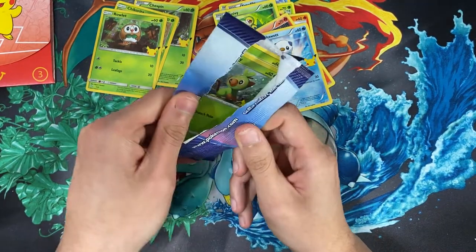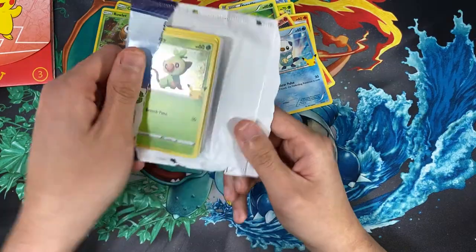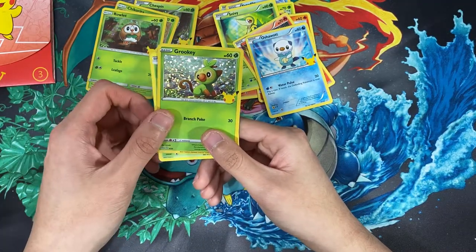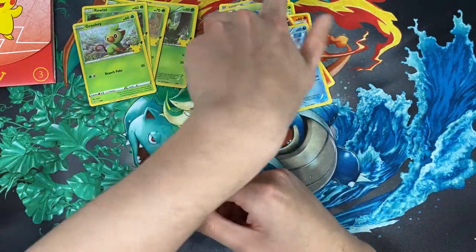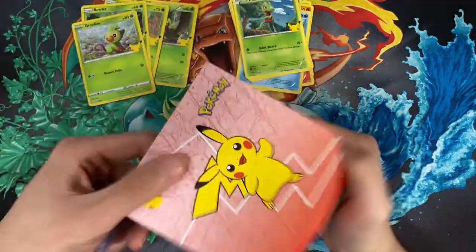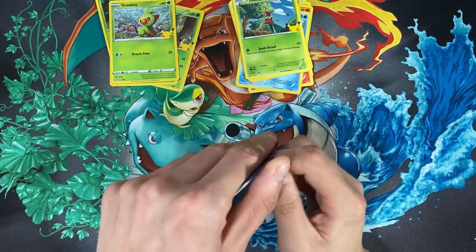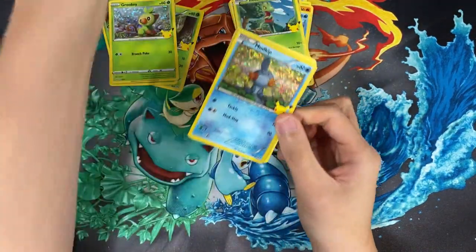So far we're getting all grass type Pokemon — what's going on? I'm missing some common cards too, I think I was missing a lot. We have a Grookey holo here, Chikorita, Squirtle, and Rowlet. I'll be going back through all these to check what I'm filling in. And this pack we have a holo Mudkip here. Those are the five packs done.